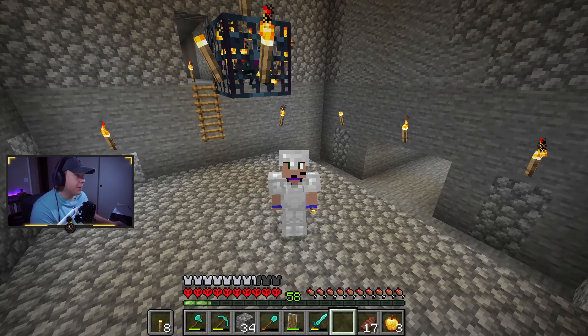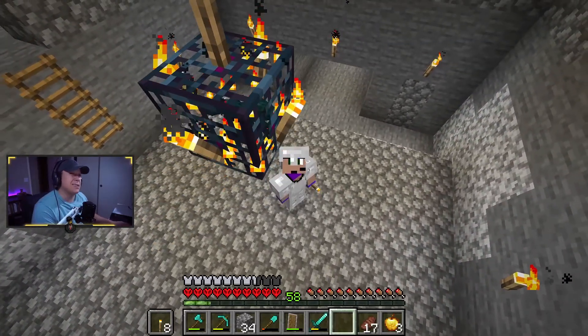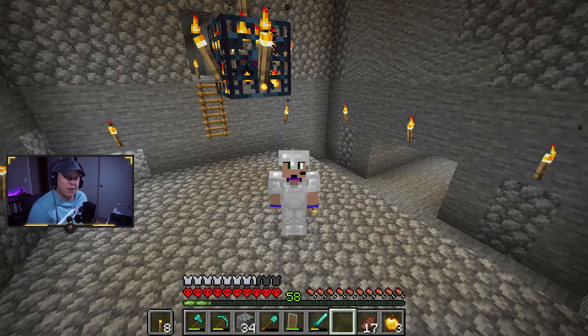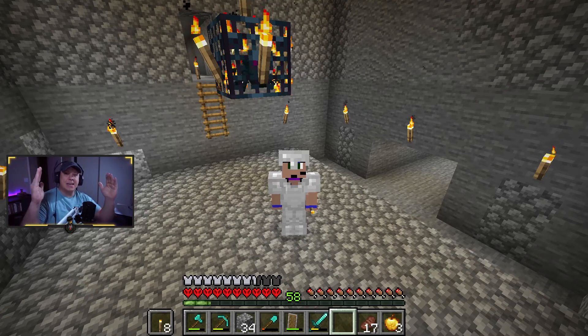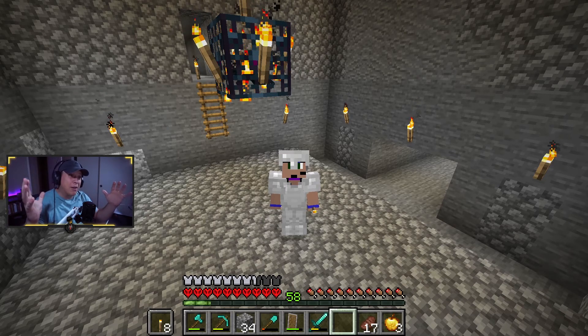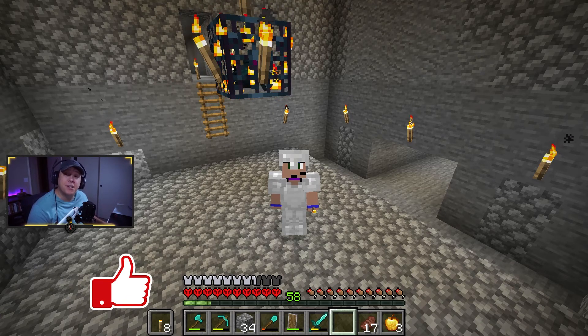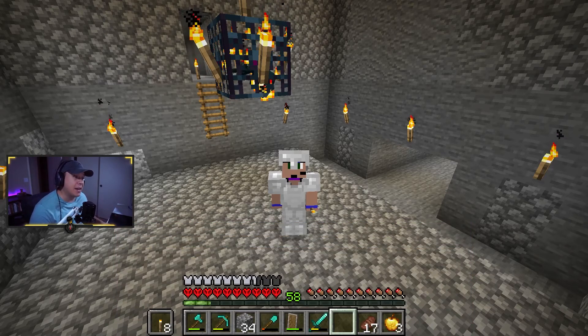I learned how to make my cave spider XP grinder from Kid Alu — there'll be a link to the video I learned this from. I'm just gonna cover the quick basics, but I loved his build. I've used it in several worlds and it is extremely effective at getting as much XP as possible. It's also a great way to get a ton of string which you can trade with fishermen for emeralds. We're getting to the point in the series where we're gonna start enchanting things, we'll need to do a lot of trading with librarians. In this episode we're going to quickly make this and then we're gonna move on to building a starter home. Please leave a like, consider subscribing, and I stream every Monday, Tuesday, and Thursday on Twitch.tv slash the Dapper Duff. Let's get right into the video.